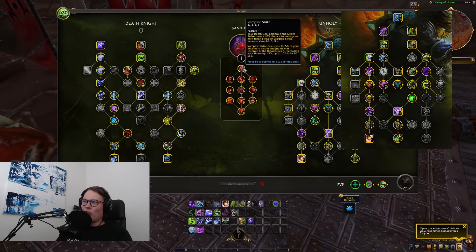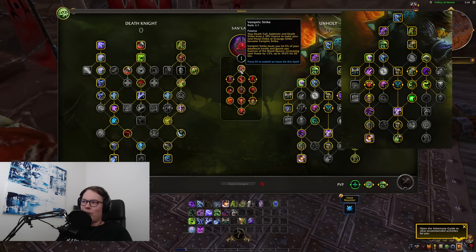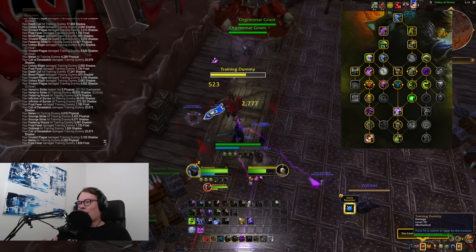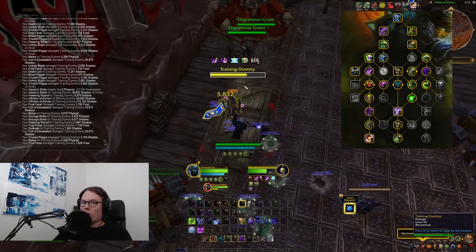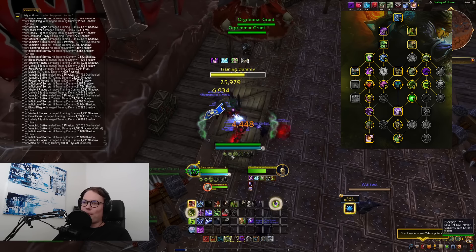The whole tree is about maintaining this dot. Essence of the Blood Queen gives you a haste buff, and you can effectively keep that at seven stacks forever, but you need to be a bit lucky. You press Dark Transformation, spam Scourge Strike or Clawing Shadows, and you need to get at least one natural proc in between each Dark Transformation window for it to overlap. It's a bit hard to tell currently because there's no indicator of when you actually get a proc. The gameplay is essentially: hit Dark Transformation, spam Scourge Strike, go out of it, do a normal rotation, hope you get a proc that refreshes Essence of the Blood Queen, and then repeat.